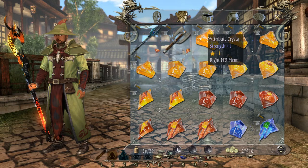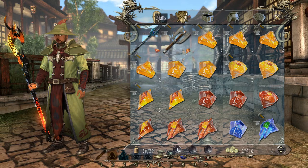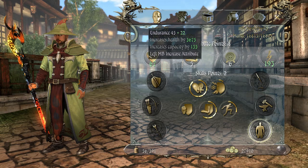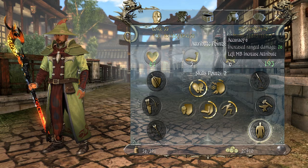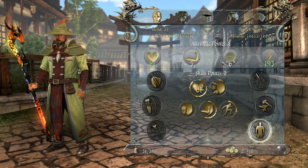Attribute crystals are the ones that affect your four main attributes. You have endurance, which of course adds hit points and puts your health up. You have got your strength, which is good for your melee characters. You have got your accuracy, good for bowmen. And your willpower, good for mages like myself. And that's what yellow crystals mostly affect.